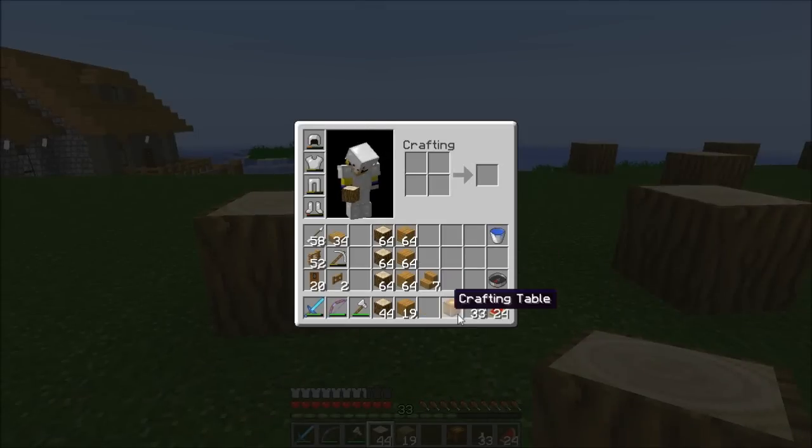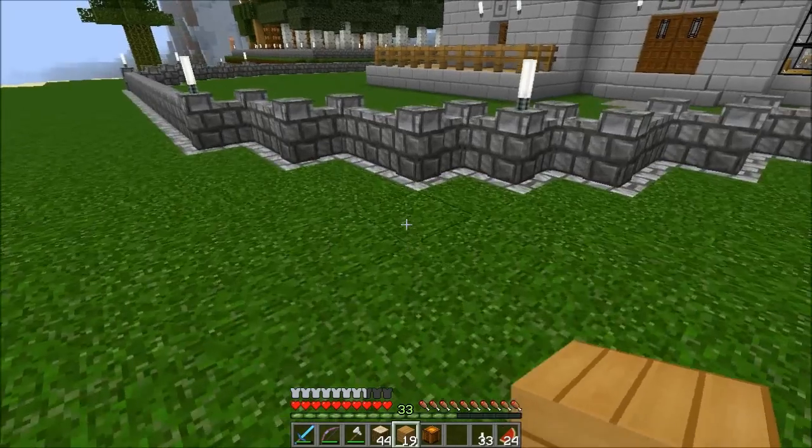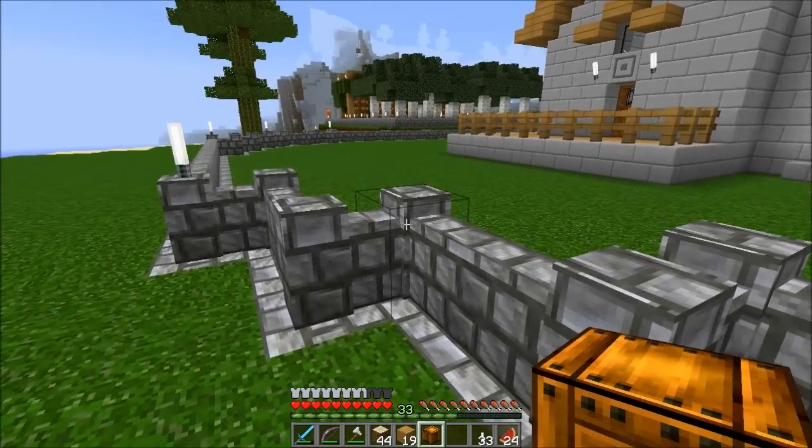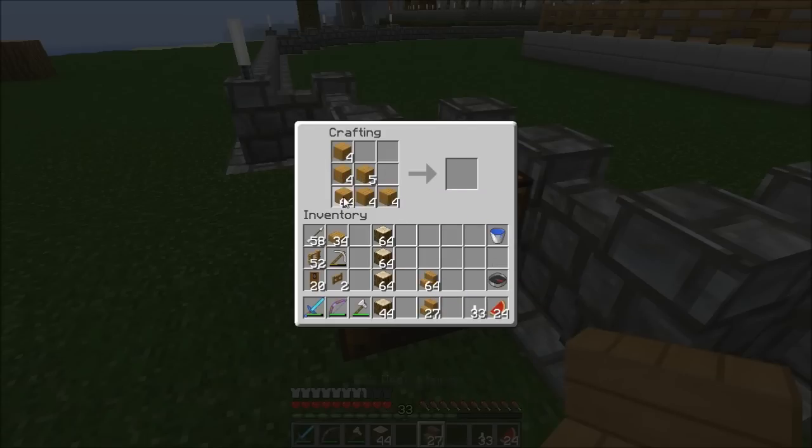I need to do some wooden stairs — I need lots of wood stairs. Should I put them in there like so? I need loads of wooden stairs, to be honest. This will give me one stack, which isn't much; I need some more. I probably need loads of these wooden stairs but for now it's not bad — try to do a little at a time.